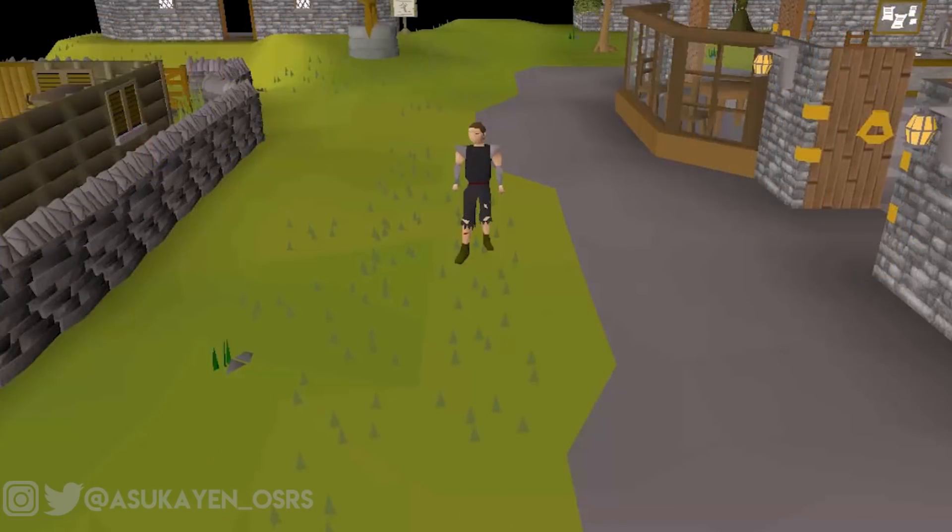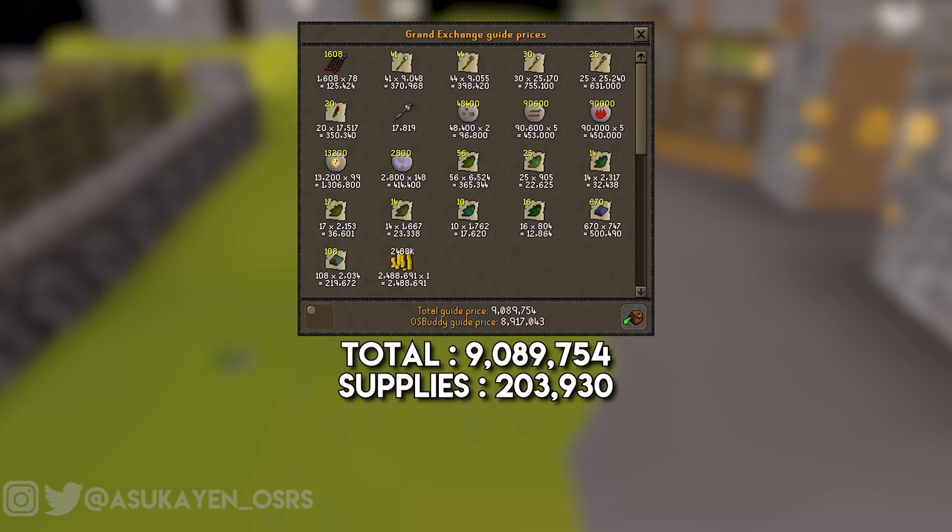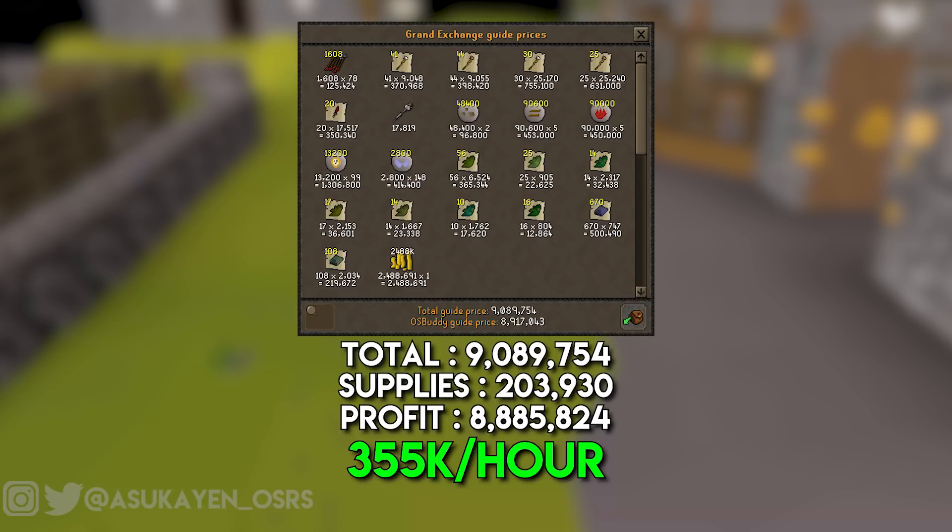So now we can finally move on to the loot. As usual, I spent 25 hours at the Dust Devils for science, and for math, and for imaginary internet points, of course. I managed to rake in 3,211 kills, which averaged me about 128 kills per hour. Over the course of the 25 hours, I ended up grabbing 9,089,754 GP in total loot, and I even managed to grab a Dust Battlestaff at that 1 in 4,000 drop rate. As for supplies, the only things you'll use here are supersets, Bones to Peaches tablets, and Nature Runes. My supply costs ended up being 203,930 GP, which gives me a total profit of 8,885,824 GP. Divide this by the 25 hours, and I'm left with 355k profit per hour.